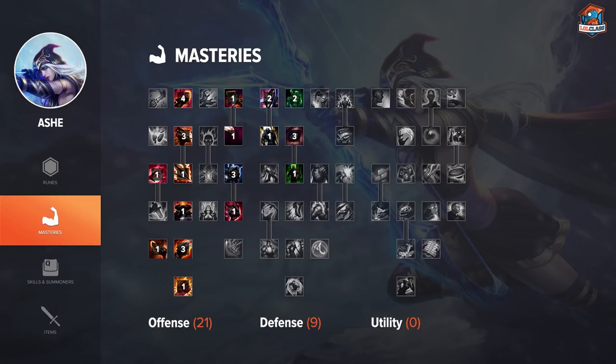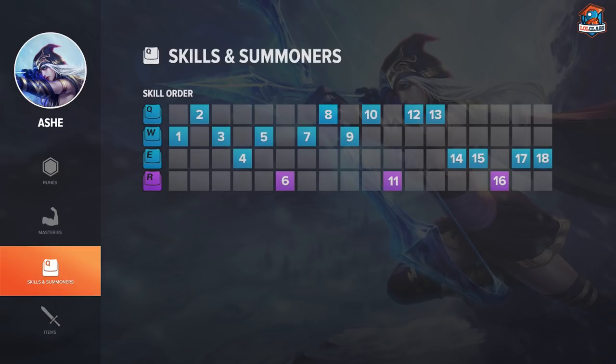Every attack past the first one will give you a stack of Frenzy, which means you basically get a free dagger at all points in the game, which is really nice. No one else can abuse Frenzy like that. Besides that, just one point in spell weaving and one point in Warlord, because you don't get blade weaving.